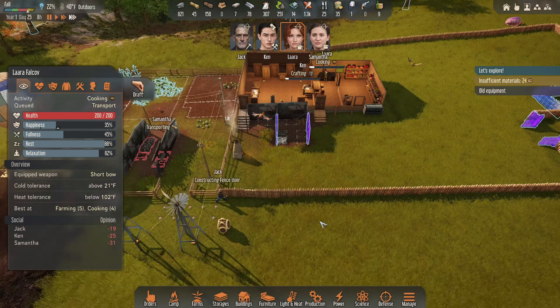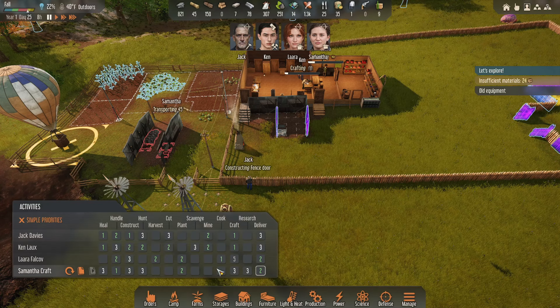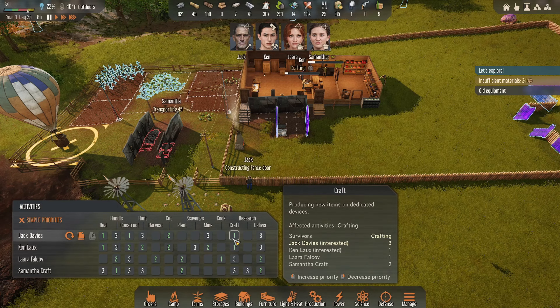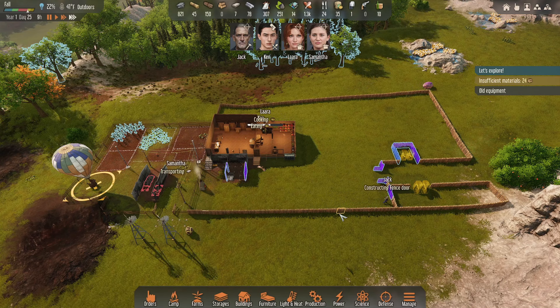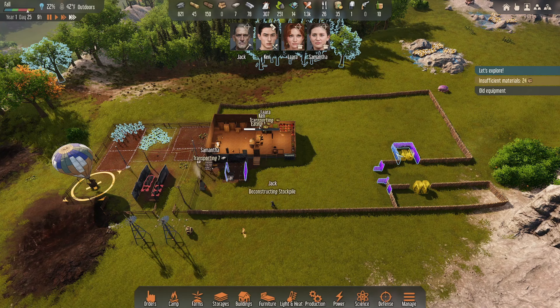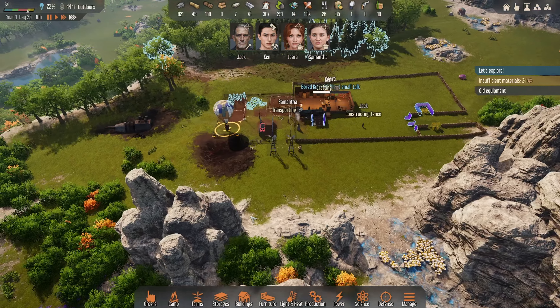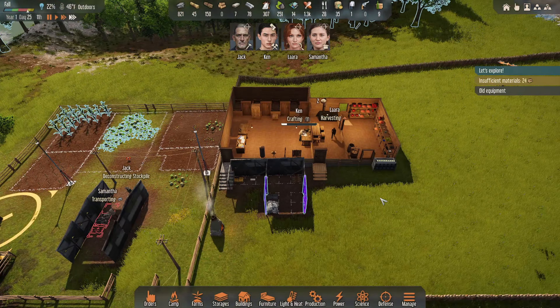Insufficient materials — which means let's make sure Jack is set to cut wood when he's not building. Cut's going to be number two, then mining, handling, and crafting — actually, crafting will be number three. I need Jack to finish this, so if he's not constructing he needs to be cutting down some trees. We're going to need a few more pieces of wood. Let's mark these bushes for cutting because we are going to need sticks throughout the winter.